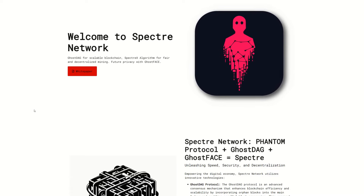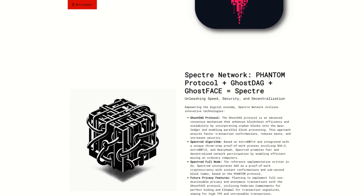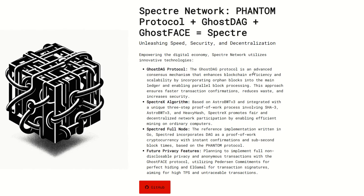This is not a how-to-mine guide — let me know in the comments if you want that. So we can see: Spectre = Phantom Protocol + Ghost DAG + Ghost Face. The Ghost DAG protocol is an advanced consensus mechanism that enhances blockchain efficiency and scalability by incorporating orphan blocks into the main ledger and enabling parallel block processing. This approach ensures faster transaction confirmation, reduces waste, and increases security. The Spectre X algorithm is based on AstroBWTV3 and integrated with a unique three-step proof-of-work process involving SHA-3, AstroBWTV3, and Heavy Hash.